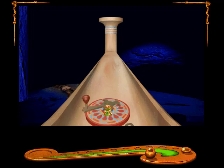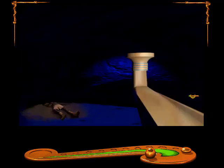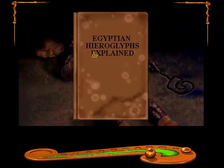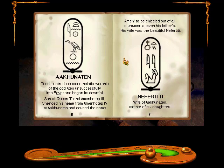Hey, that kind of looks like a dead body. We're not going anywhere yet. That thing doesn't move. Oh - Egyptian things! That IS a dead body. Egyptian hieroglyphs explained: man, woman, woman has box on head. He tried to introduce monolithic worship of the god Aten unsuccessfully into Egypt, beginning its downfall. Son of King Tiy and Amenhotep III. Changed his name to Amenhotep IV, then changed to Akhenaten, and caused the name Amen to be chiseled out of monuments - even his father's. His wife was the beautiful Nefertiti.